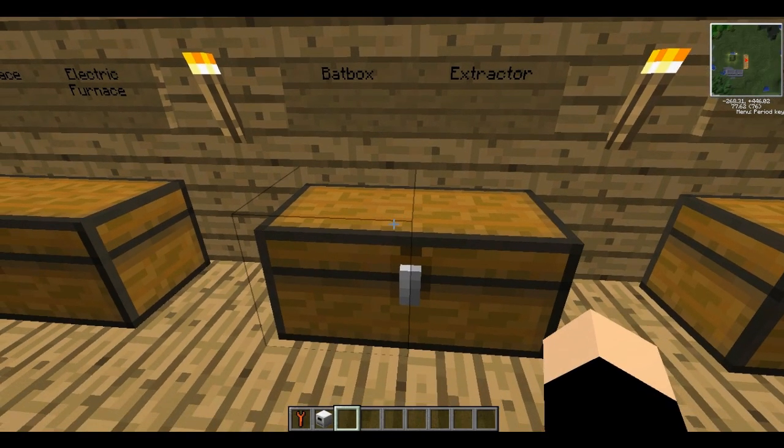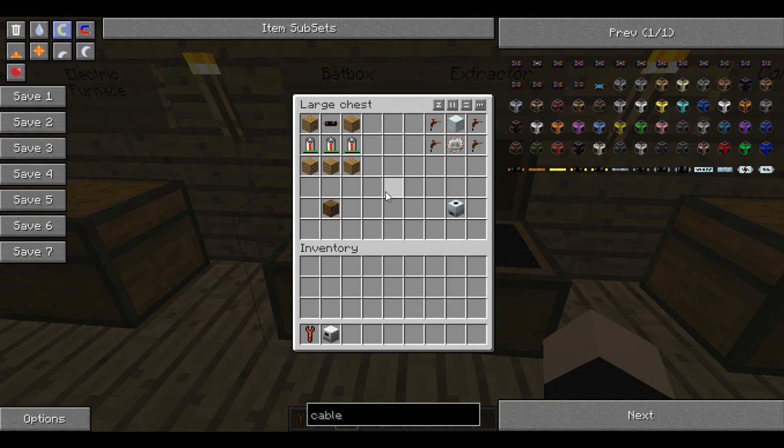Next we're going to make a battery box, or a bat box for short. In the last episode we made a generator, which produces electrical energy that can be used in your machines. But if you don't want your machines running all the time, you want to create an accumulation of energy that you can expend whenever you want. So you can make this battery box - it's really simple: a couple of batteries, one cable, and five planks of wood.